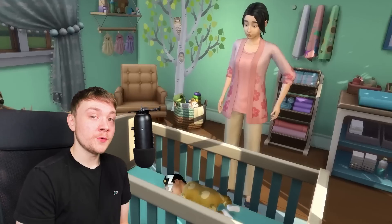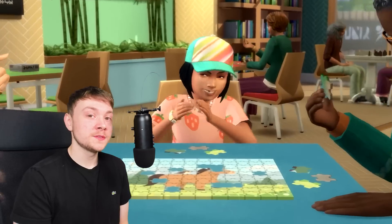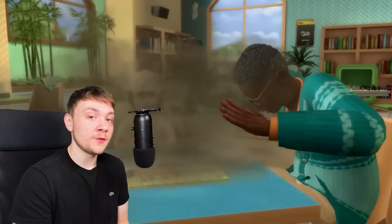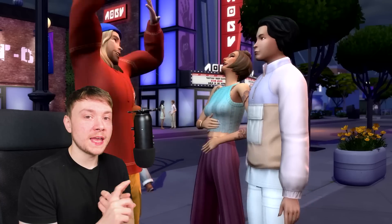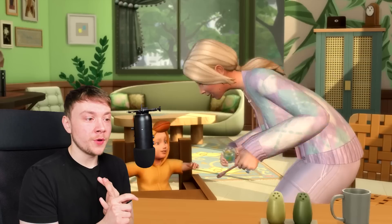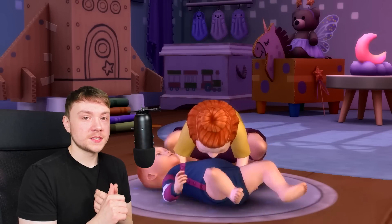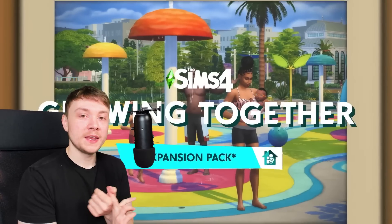Many of you will know that The Sims 4 Growing Together came with milestones. Milestones are basically a record of memories or things a sim has done or achieved in their lifespan. These range from simply being born, to getting married, to getting divorced, to having your first woohoo, to getting a promotion. For infants this could be the first time raising your head, the first time walking, or the first time learning how to dance.